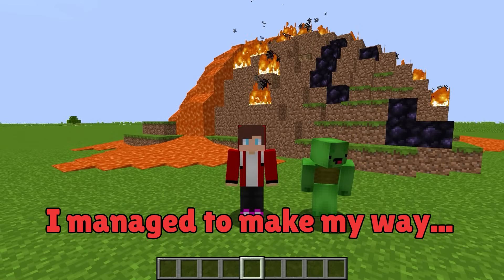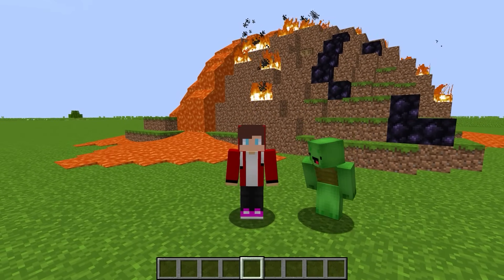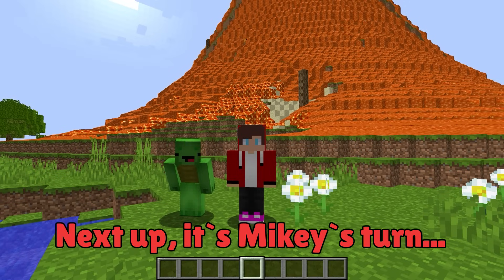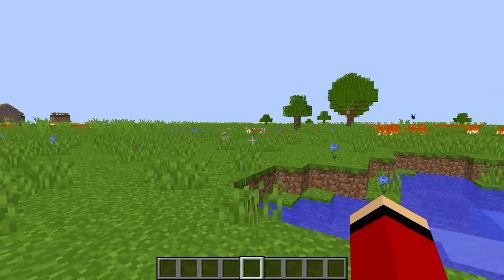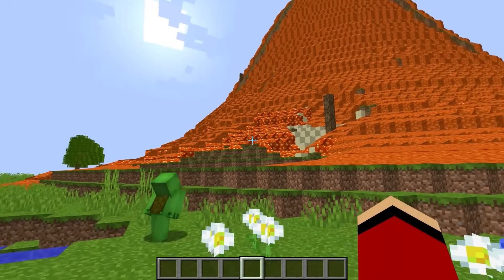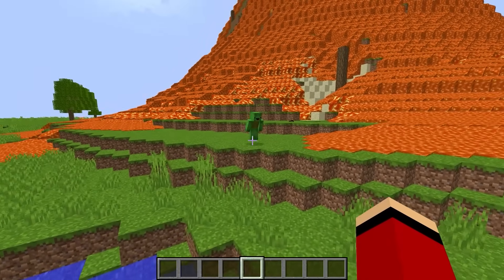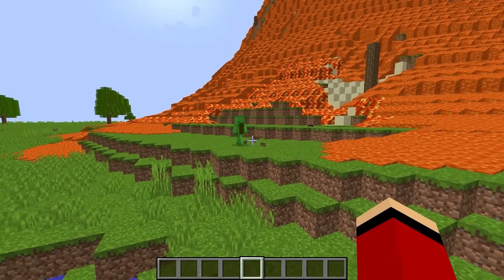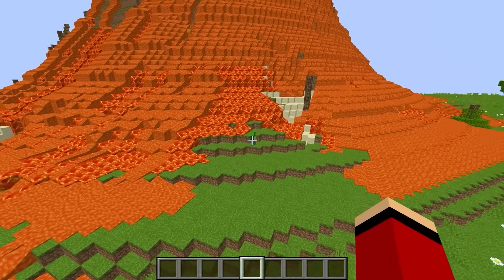I managed to make my way through Mikey's volcano house to get the treasure! Nice work JJ! Next up it's Mikey's turn to tackle my volcano house! One question JJ — why is your volcano house so big? Well, good luck searching for the entrance. All right, I'll do my best to find your treasure. I can't believe how big you made this thing, JJ! Cool, right?